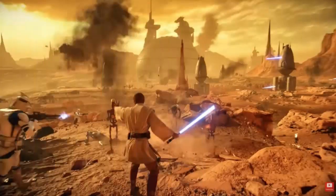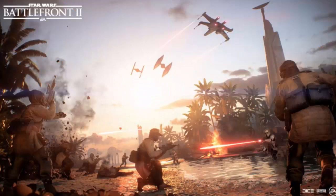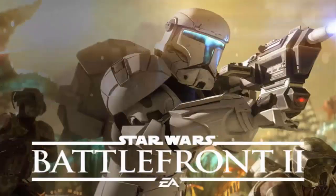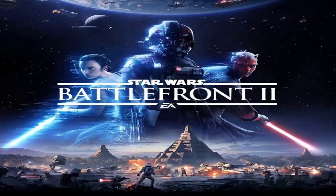EA confirmed that error codes 918 and 623 have been affecting many players as a new free offer went live. There has been a huge rush of people to get the latest Epic Games Store free game, and EA revealed they had to scale up servers to meet the demand. EA Help posted on Twitter: 'Sit tight, we are on it. An incredible number of players have joined us during our Epic Games Store free week, and we are scaling up new servers to welcome you all to the Battlefront.'